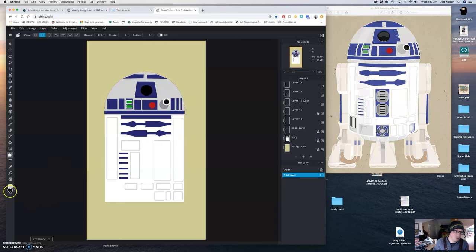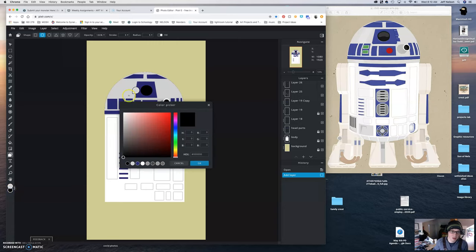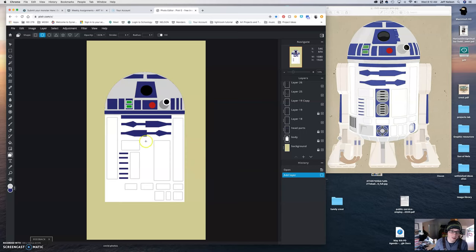We want to make sure we have the right color. Remember the bottom one is the fill color and the top one's the stroke. So we're going to go to the bottom and click. Once we get outside the color picker, we can click on the specific color we want and hit OK. It's a long rectangle. We want to make sure our stroke is at zero. Fill is on, so we're going to fill in the space with a long blue rectangle.